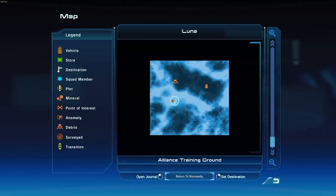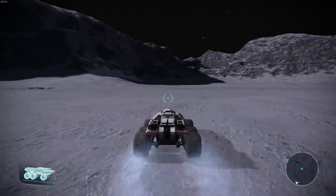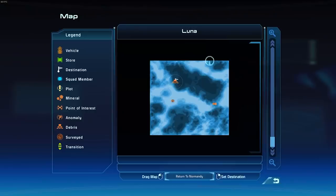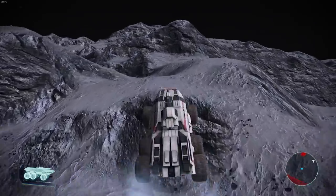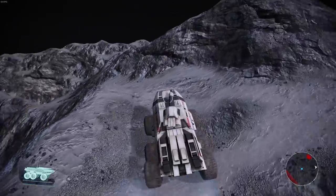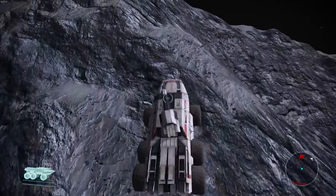Not too much on the map here. The Alliance training ground is already marked. We have some debris already marked. We have hostiles on the moon — I was just exploring, looking for artifacts. They're on this hill. I'm trying to beeline it up to them as fast as possible. They must be at the top — I don't see them on the side here.